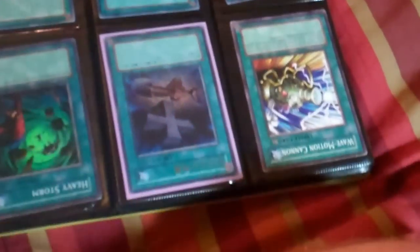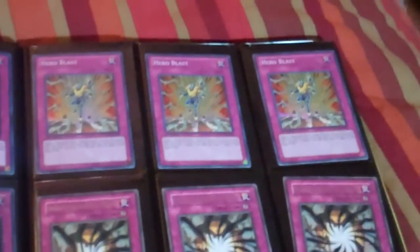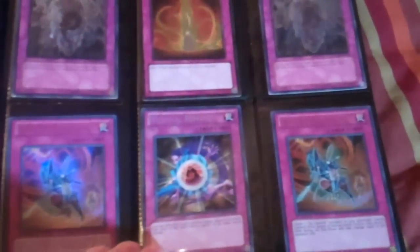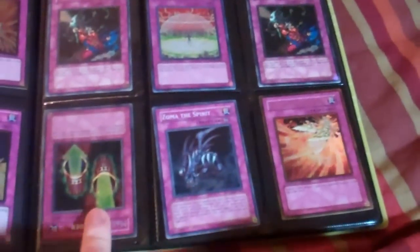Heavy Storm has play wear, so does Wave Motion. This is a Foolish Burial from the Japanese version and it has a little bend. I can do three for $5 on Common Bottomless, three for $5 on Common Meteor Force, three for $5 on Saber Hole, three for $5 on Ultra Macro, three for $5 on Common Dark Pride. Two of those Magic Cylinders are Common, the other one's Rare. Ultra Double-Edged Sword Techniques. Super Treacherous — Common Degree S — minor play wear. Secret Magic Cylinder — minor play wear. That's it for the $2 binder.